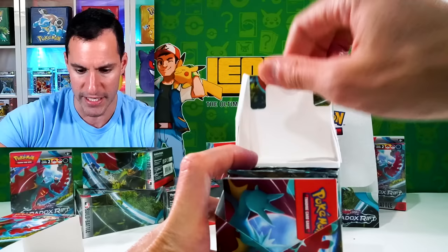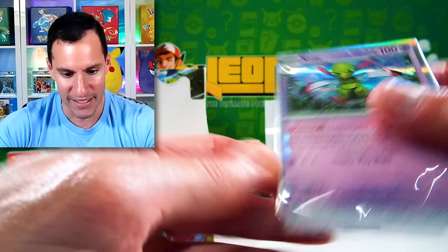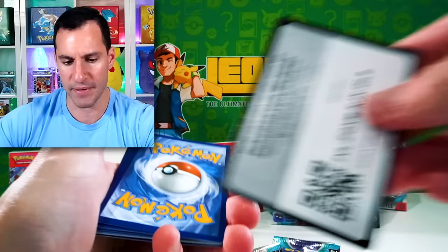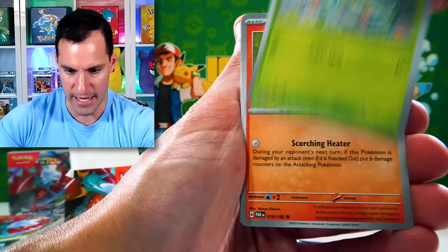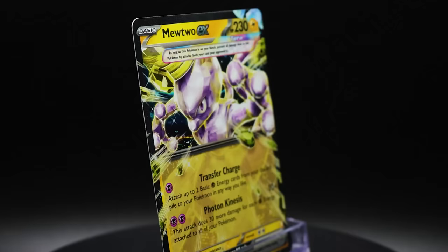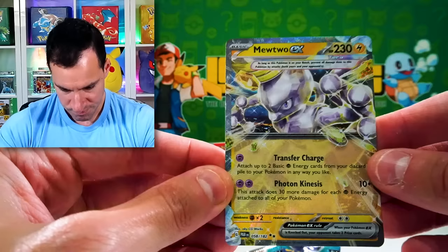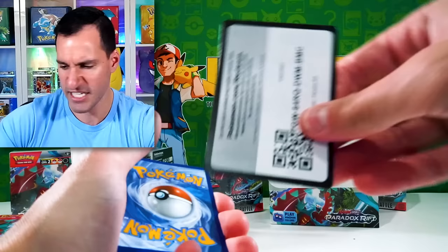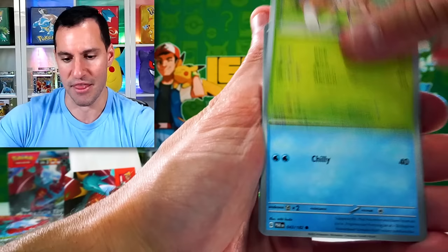This feels like a thick pack. Slitherwing, Octillery — hey, Mewtwo! That looks like the front cover of a next album coming out with that hat on. Beautiful — Mewtwo EX! From a display build and battle booster box case of pre-release boxes, there's always like one box that is the box in the entire thing, and then the rest don't have the best pulls. But so far we got something and I will not complain at all.